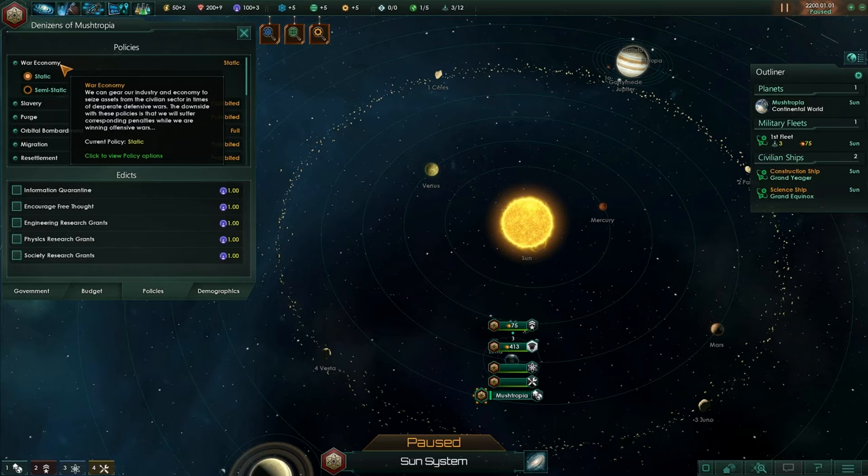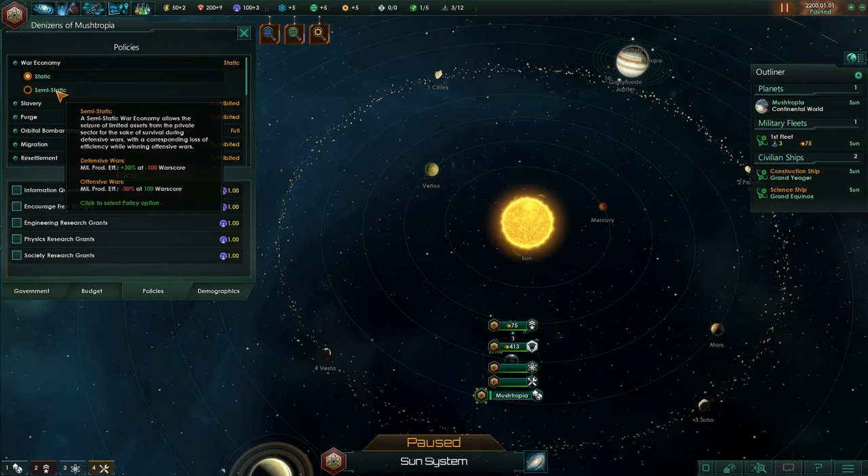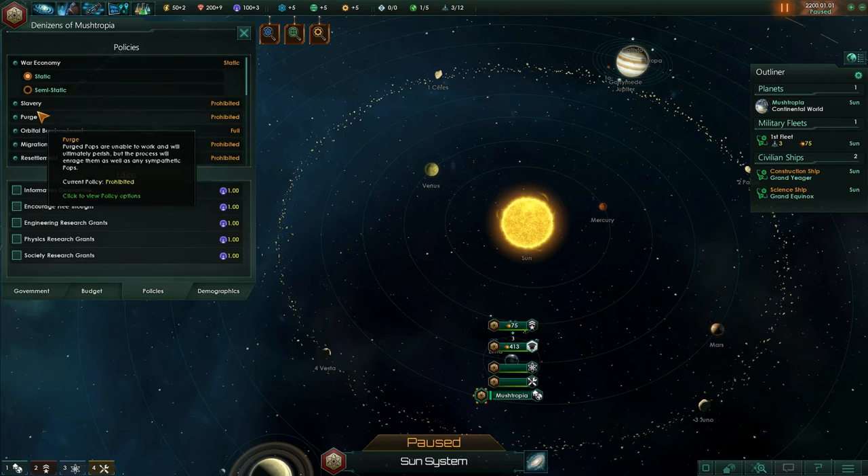Up here you can choose your policies — you can change them from static or semi-static. A static war economy is unaffected by the vagaries of war; the current war score has no effects on production times or costs. If we change it to semi-static, it allows the seizure of limited assets from the private sector during defensive wars, with a corresponding loss of efficiency while winning offensive wars. I'm going to leave all of the policies for now.